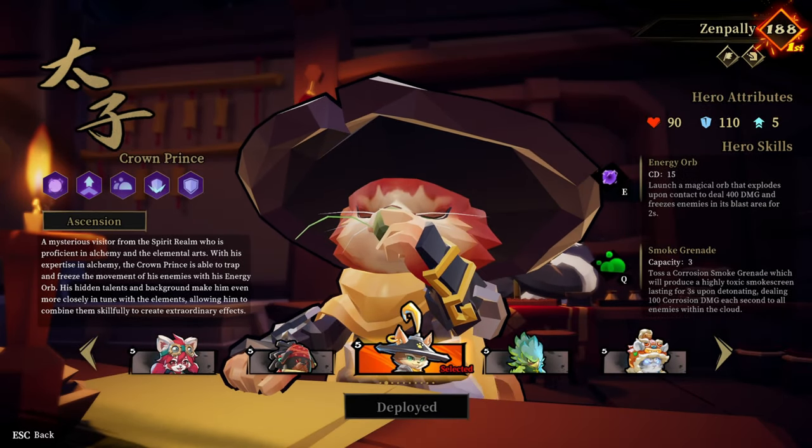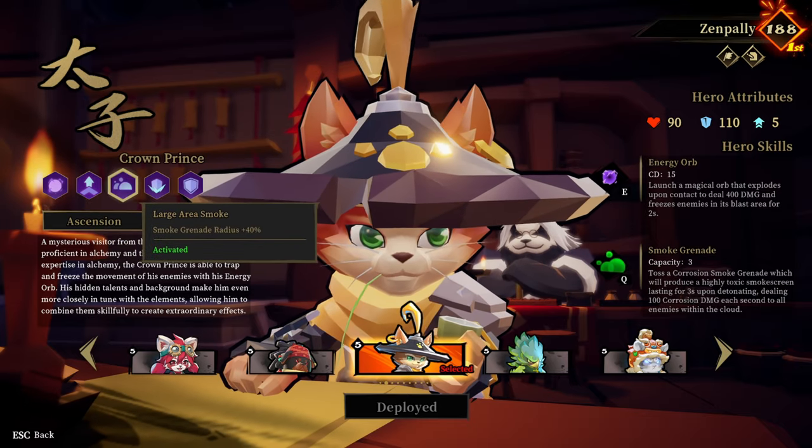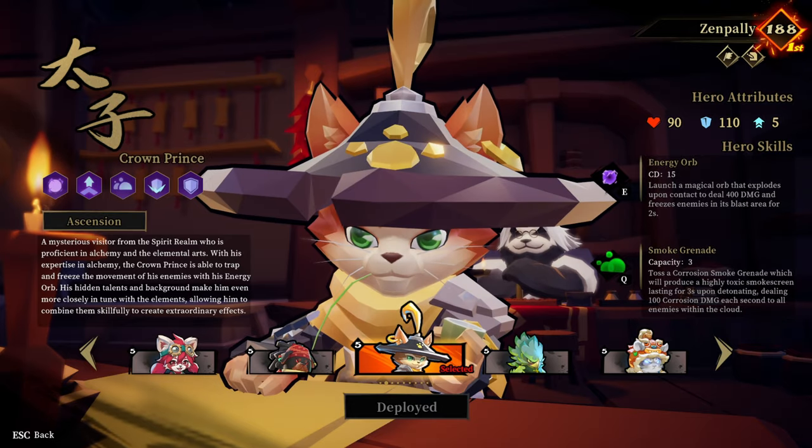Every run starts at the main menu where you can choose your hero, and within that screen you can see the abilities that each one of them has. Taking notes of what your hero can do can actually help you tremendously in looking out for specific scrolls and weapon traits.